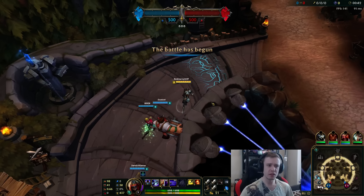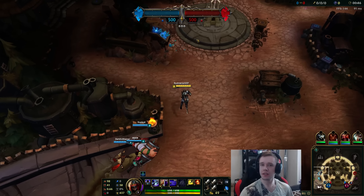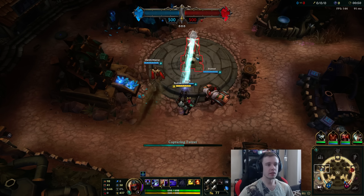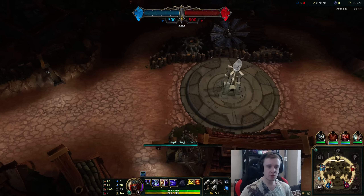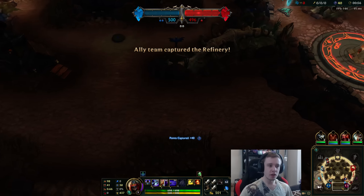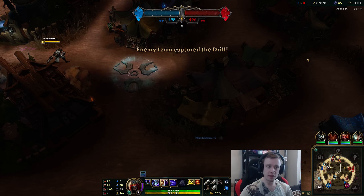I want to quickly go over this game mode and tell you guys exactly what's different, what's the same. The idea to capture points is the same — it's still there — but the way it kind of works now is fairly different. You still have these points here you capture, and then you have the middle one you fight for. That's kind of the idea, very similar. But now these two points down here are automatically captured, and they're always captured for both teams forever.